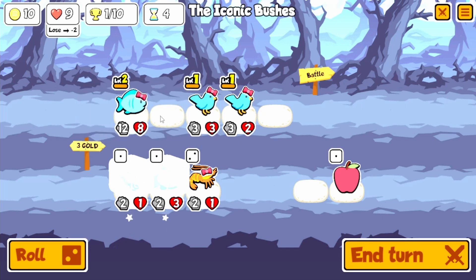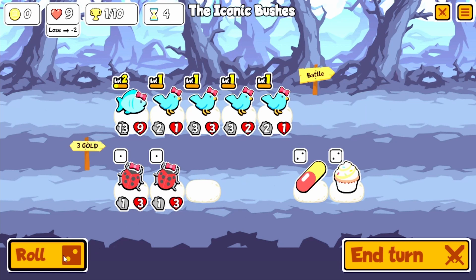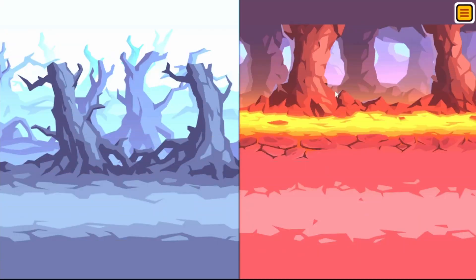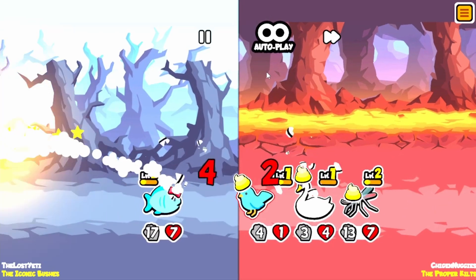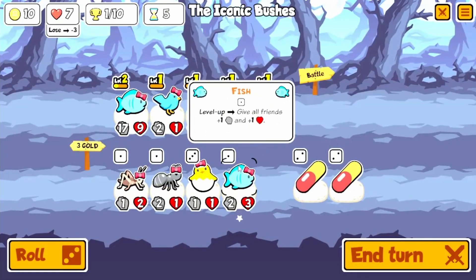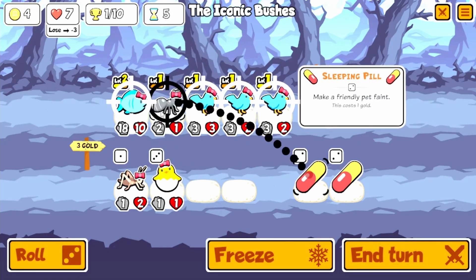I probably should have done that earlier but that's okay. You come into the game. Why, why is this the thing? That's fine — our fish will just send you into orbit. Yeah, that's a loss. Give a random friend plus two plus one — gladly. Send it, do it!